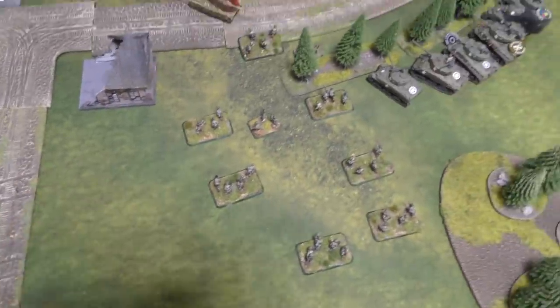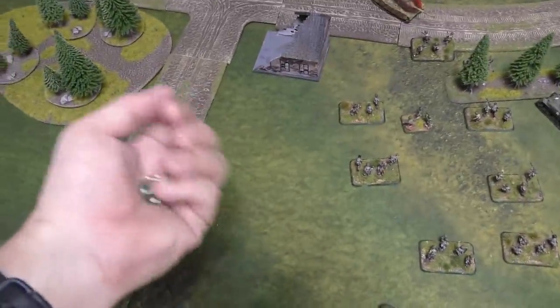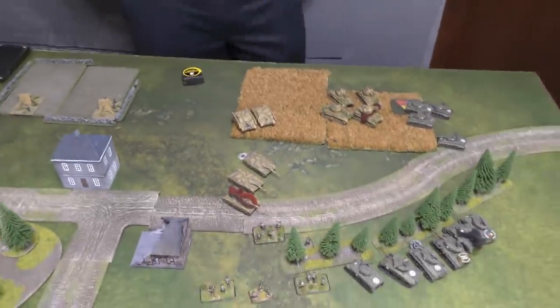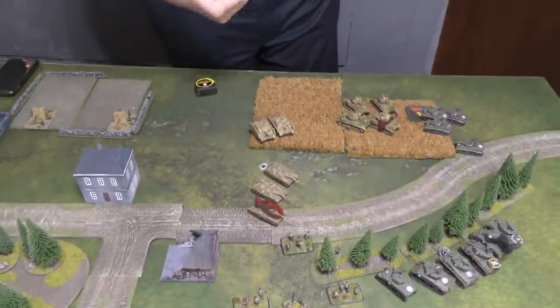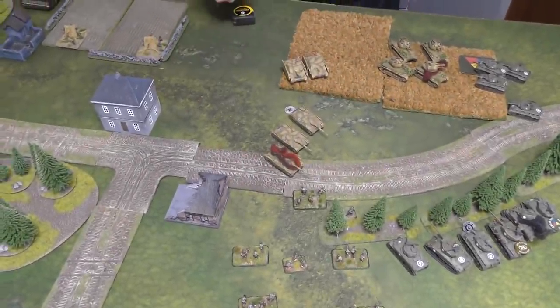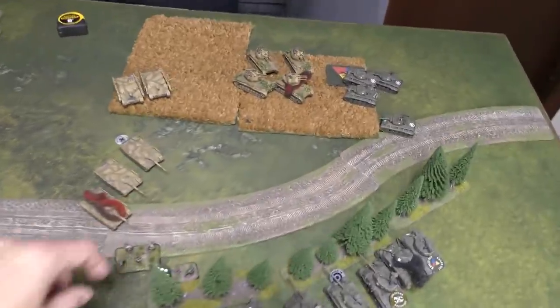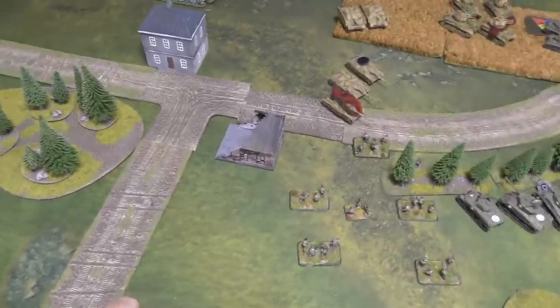Brumbars fire two shots into the Chaffees needing sixes because of slow-firing gun and concealment — no hits. Germans hold. That's the end of German Turn 4 — it does not look good for the Americans. On to American Turn 4, with the EZ-8 and Jumbo attempting to remount — EZ-8 gets back in with company commander re-roll, Jumbo also remounts.